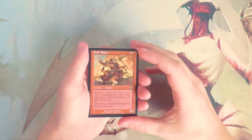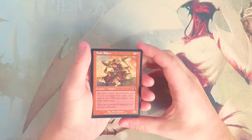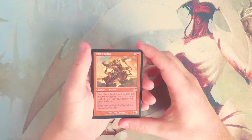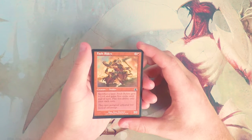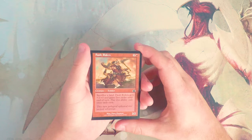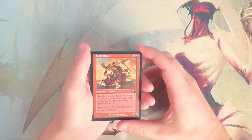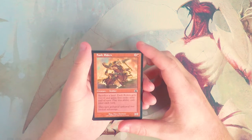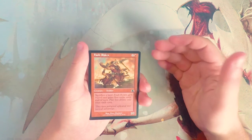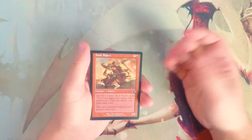Our first common: Fault Riders is a 2/2 for two and a red. You can sacrifice a land and it gets +2/+0 and gains first strike until end of turn — play this ability only once each turn. I actually kind of like this card. This is back in a time where creatures weren't necessarily the best, and this seems like a really great aggressive three-drop for a very low-curve red deck.